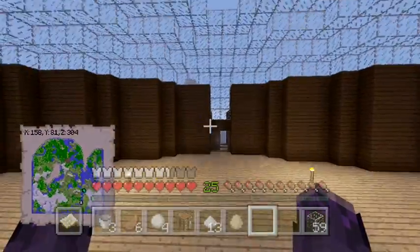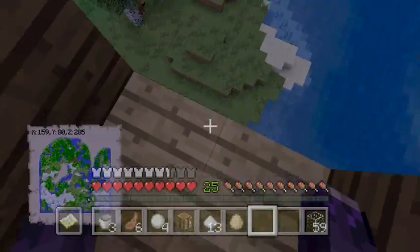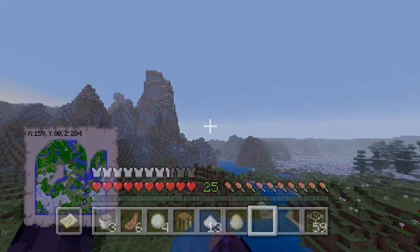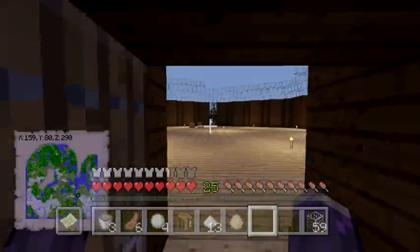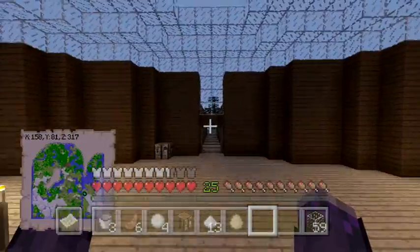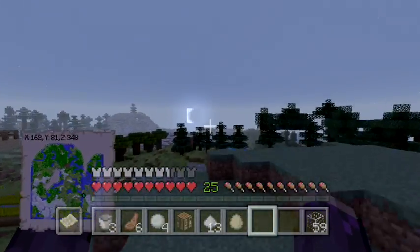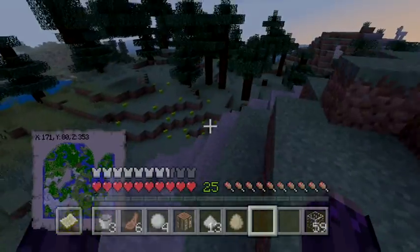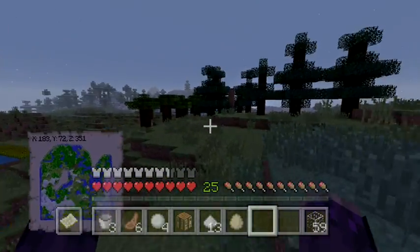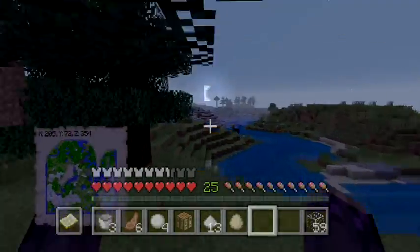This glass took forever to find - I had to go everywhere looking for sand because I didn't want to mess up the sand over here. I had to go all the way over there, and there is no desert. Speaking of that, since there's no desert the only way I can get green wool is by cactus. Lucky me, the igloo had a cactus, so that's very good.